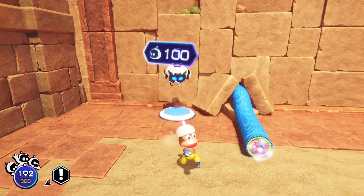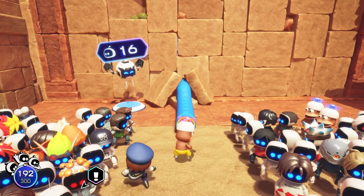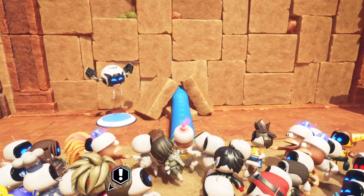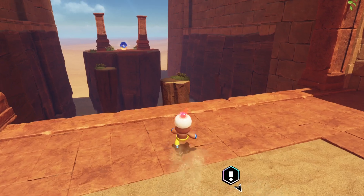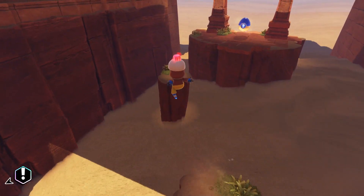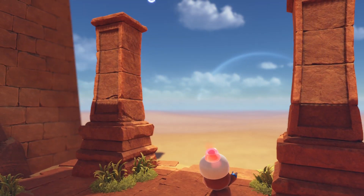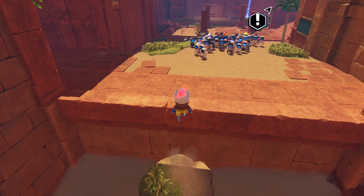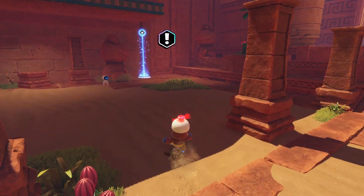I'll do this one first. That actually reveals the two — go and get that. Get some platform forming with your group. Defend your ship. Go those humans for fun. Go over here next.